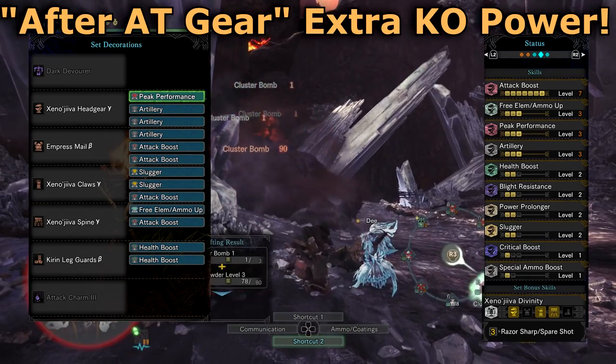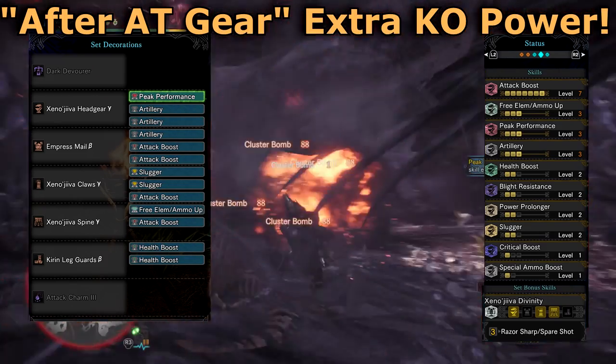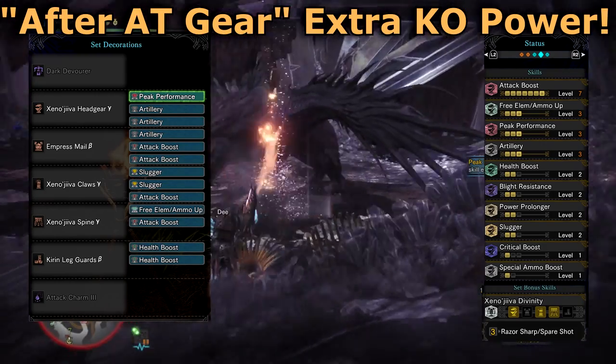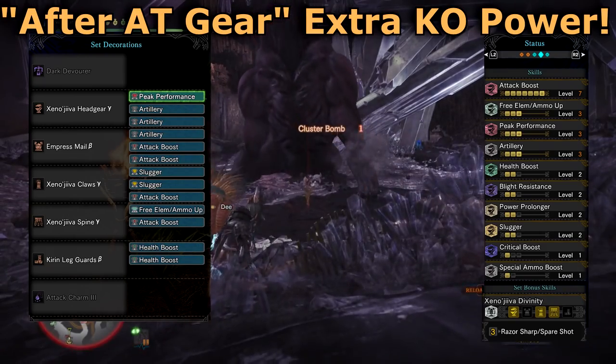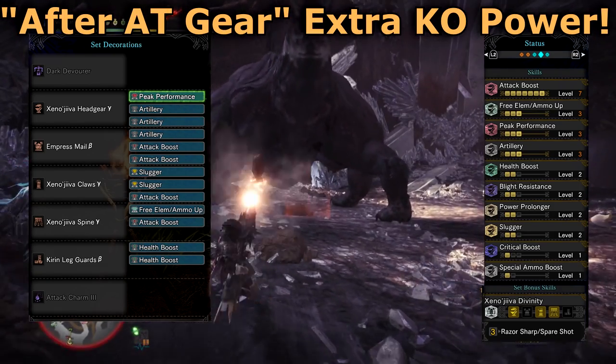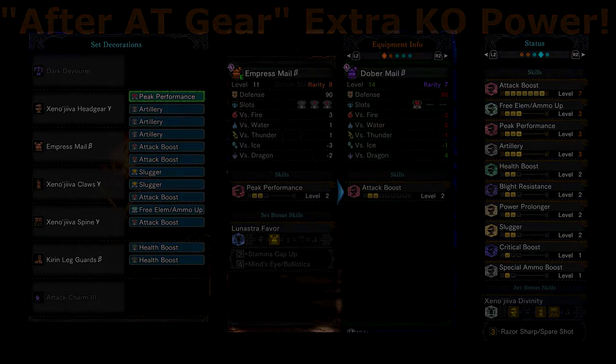It's possible to reach Slugger level 3 by changing the charm to a KO Charm 3, but then you're going to need 7 attack jewels to keep the attack up — good luck with that one. Unfortunately this build already has 4 attack jewels and there's no real way to work around it, as a lot of attack-giving armor is quite outdated in decoration slots. If you do want to squeeze in an extra attack, the best option is Dobermail Beta, but it offers less skill options compared with the Ingress. Otherwise, I suggest finding nice utility skills to enhance your quality of life and not stress about losing a few points of damage — you may just have to fire off 1 or 2 extra cluster bombs per fight.